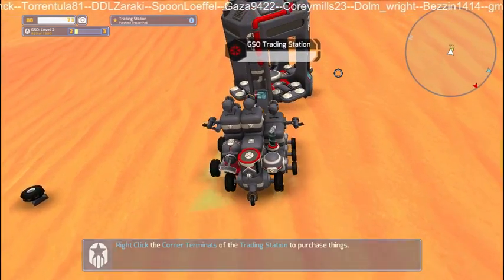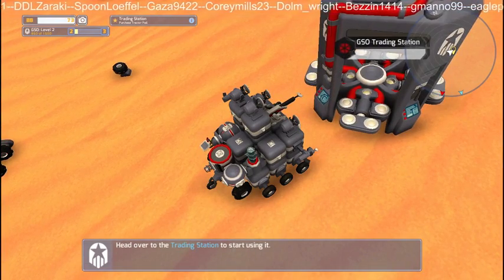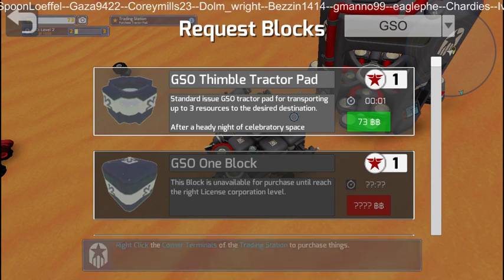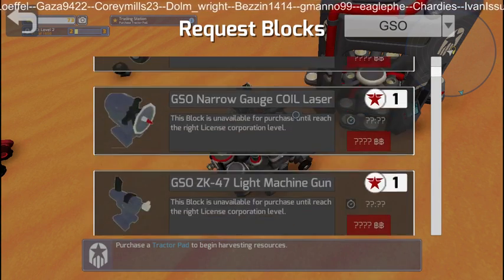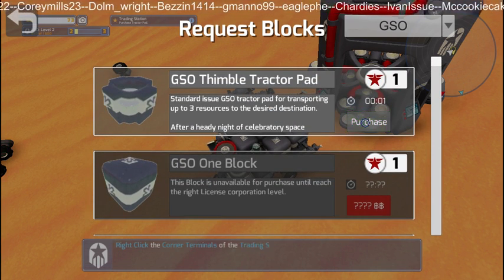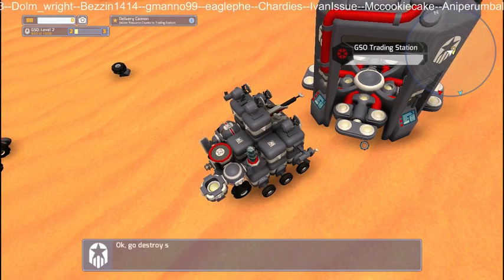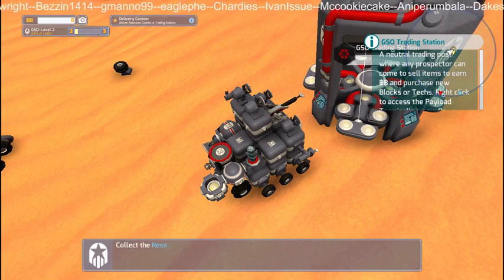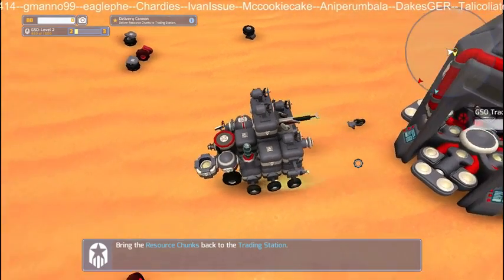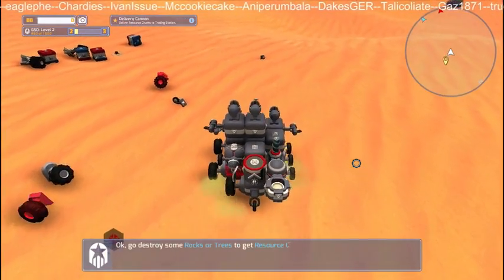Trading station - GSO trading station. So what do we do here? We've got Thimble Tractobad, Standard GSO. Take a wheel. Right, so we're going to buy that one. We're going to want that pod there. And this is cool. So we're going to go back to our own base, if there's anything else useful around here first.